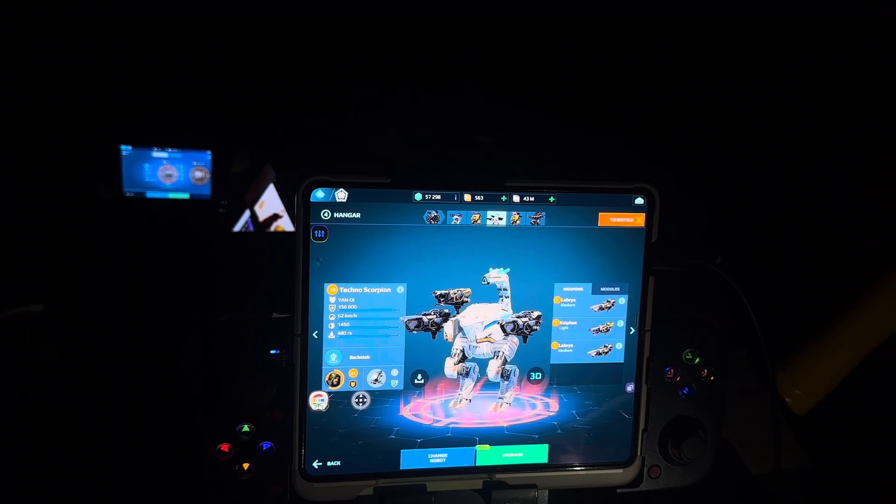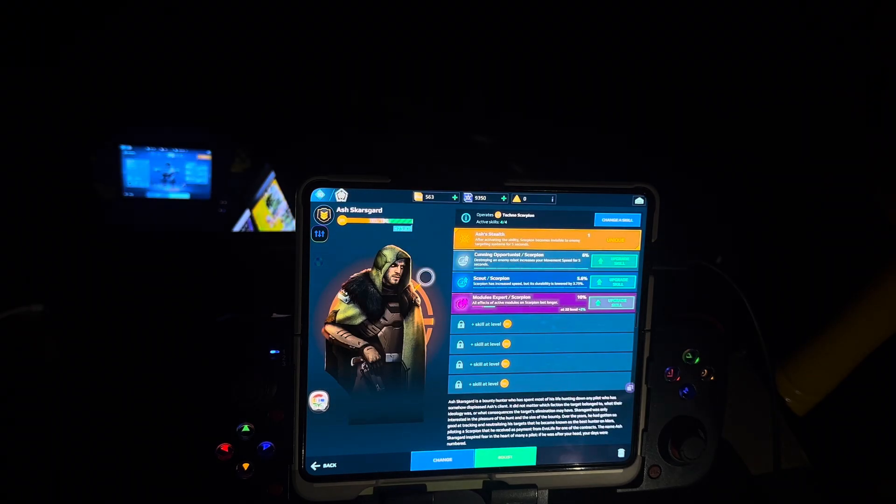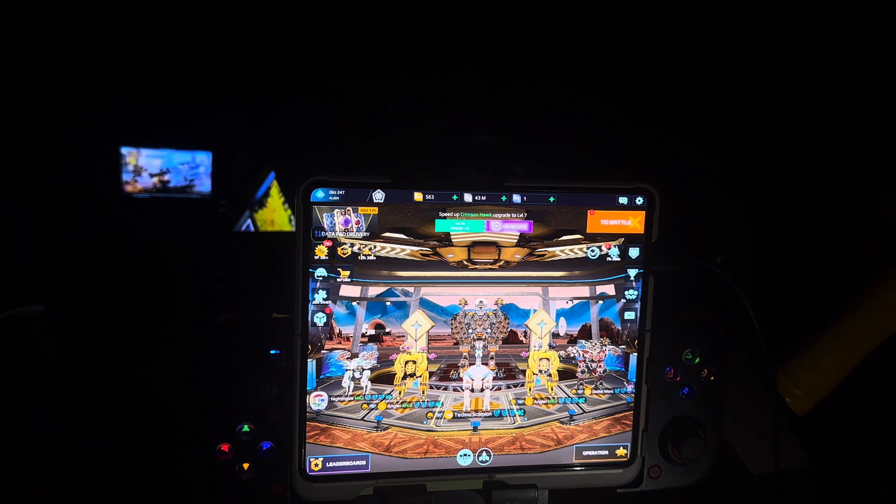This is a Technoscopium level 10. The drone helps with durability — it increases your health when it falls to a critical state. Weapons are Libris and Kiffus grenade launchers. Modules are three armor kits level one and a basic repair unit. The legendary pilot for Scorpion is Skar Sgard, and his ability, Ash Stealth, makes Scorpion invisible to enemy targeting systems for five seconds after activating the ability.